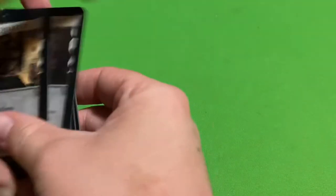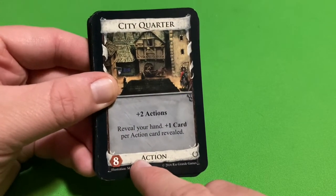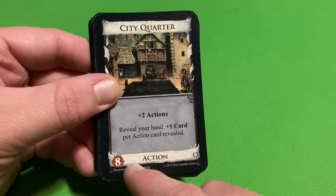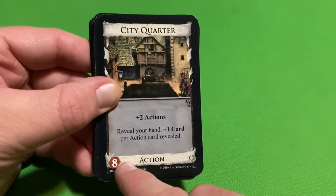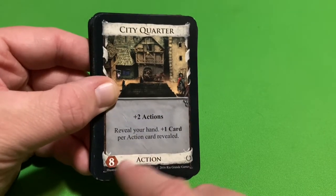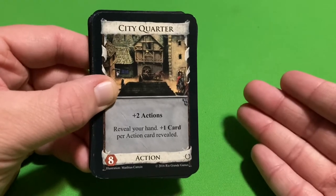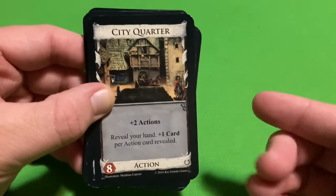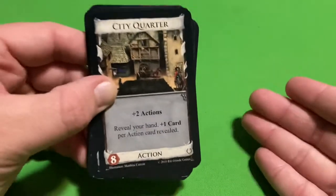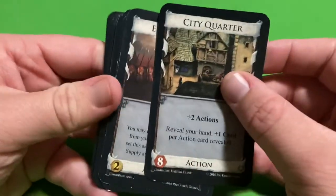City Quarter is the seventh card and my eighth favorite. It is a debt card, so you'll have to pay off some debt unless you have eight treasure to pay for it. It's going to give you two actions and a card for every action card you reveal from your hand. If you play this after a bunch of other actions and have a huge handful of cards, you could potentially draw a lot of cards — that's one of the reasons why I like it.